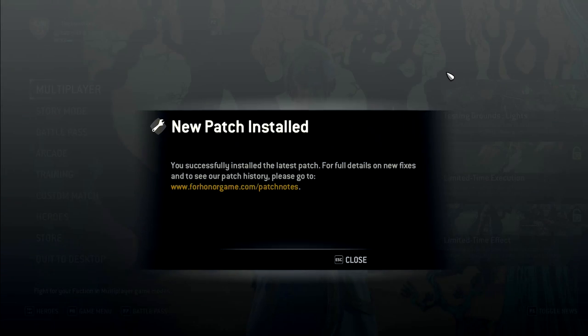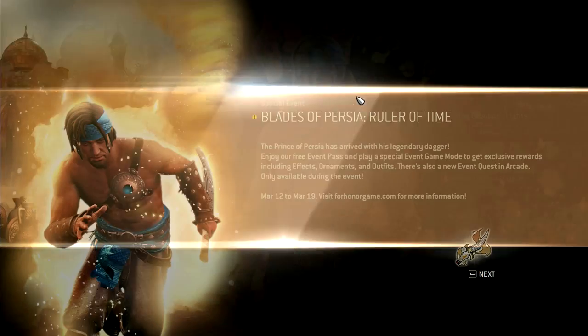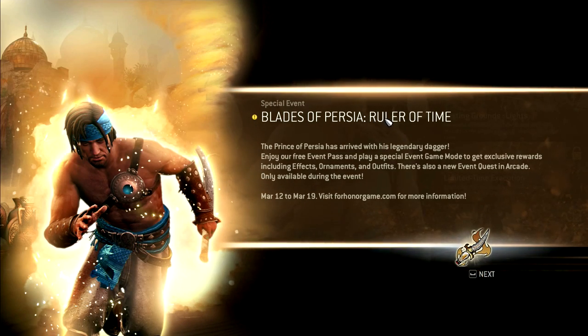New patch installed today. We have this dude — Blades of Persia, Ruler of Time — the Prince of Persia has arrived with his legendary dagger. Enjoy your free event pass and play a special event game mode to get exclusive rewards including event effects, ornaments, and outfits.